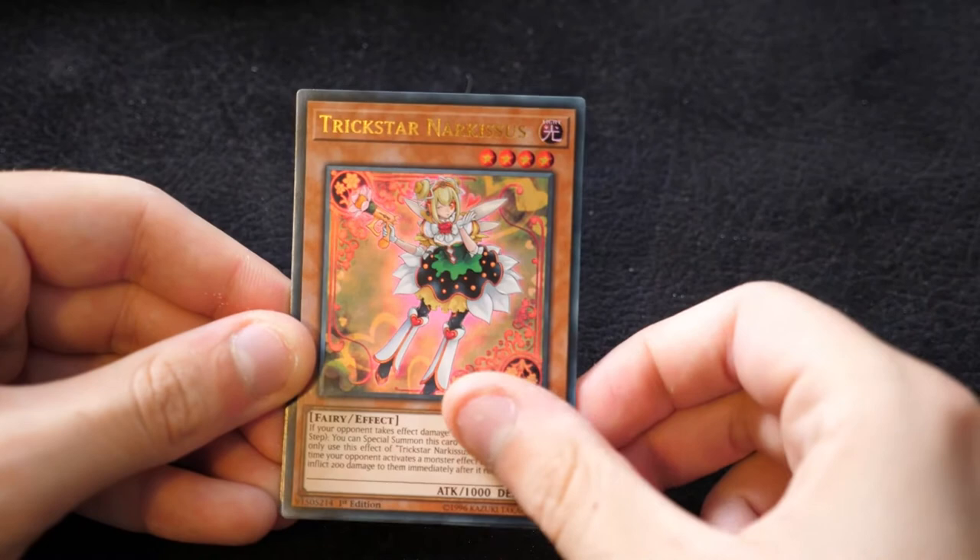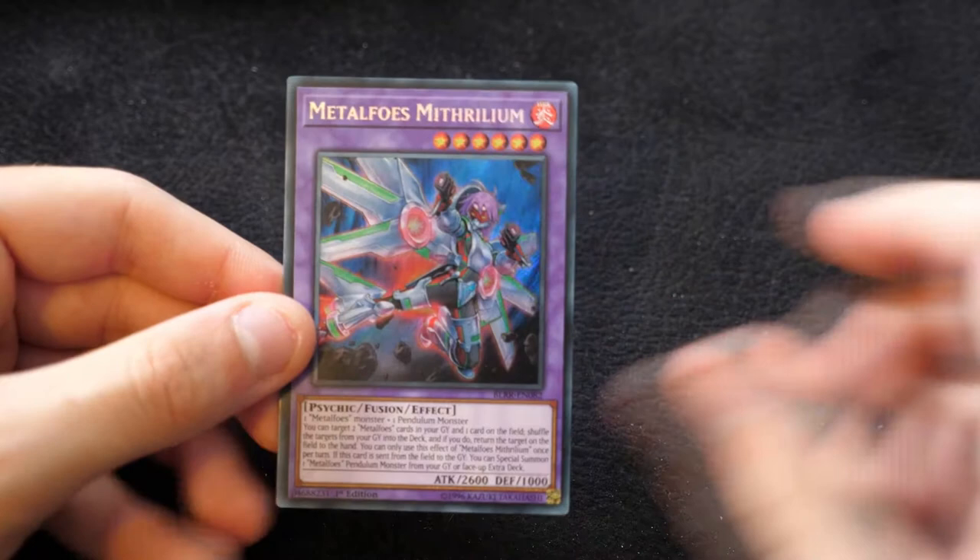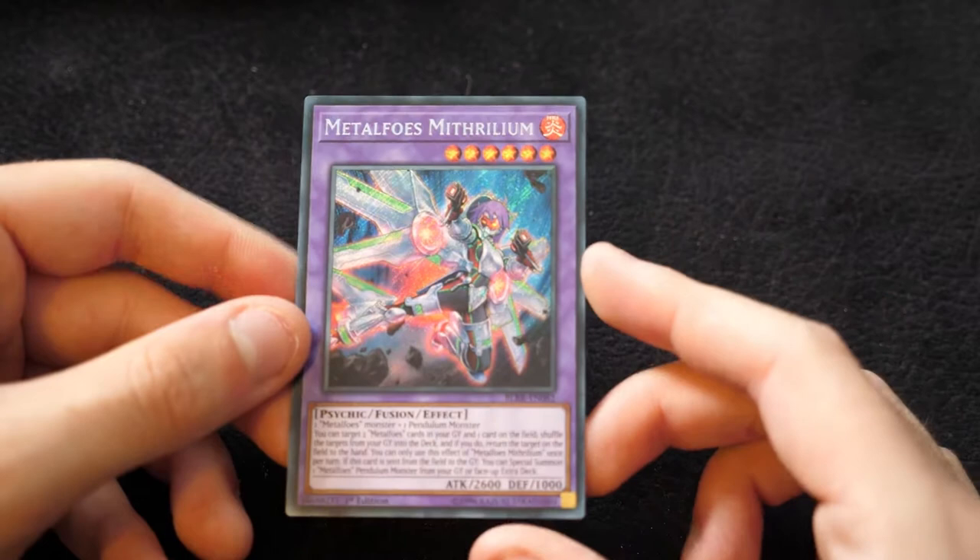Then we have a Michion the Time Lord, a Trickstar Narkasus, a Summon Dice, Kaiki the Unity Star, and Metal Foes Mithrilium — a really awesome looking printing of this card. Not particularly popular at the moment, but it looks absolutely phenomenal. Definitely worth picking this guy up.